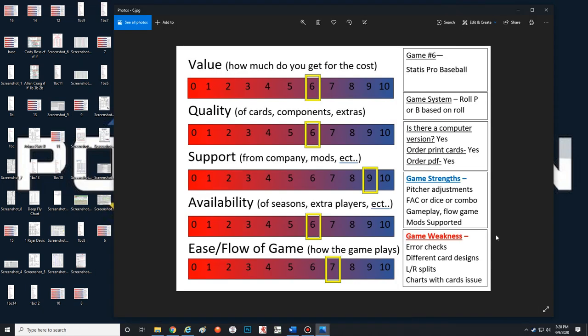You can order printed cards and PDFs. For game strengths — the pitcher adjustment: that number we saw, two to six, can actually be increased or lowered before the game. You roll every time a pitcher comes in and it might adjust up or down. I think that's a great option because even a tough pitcher like Clayton Kershaw or Max Scherzer can have an off day, so sometimes they might get lower stats. I like the pitcher adjustment.